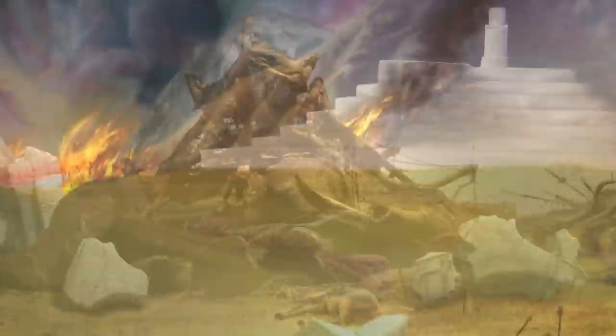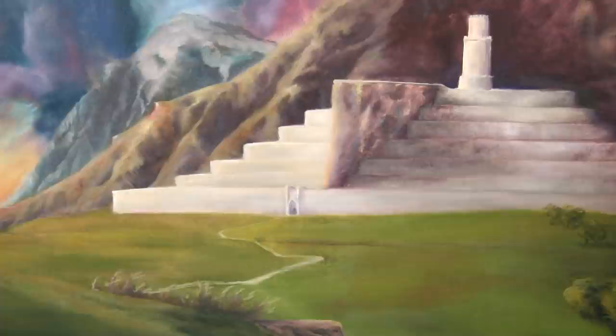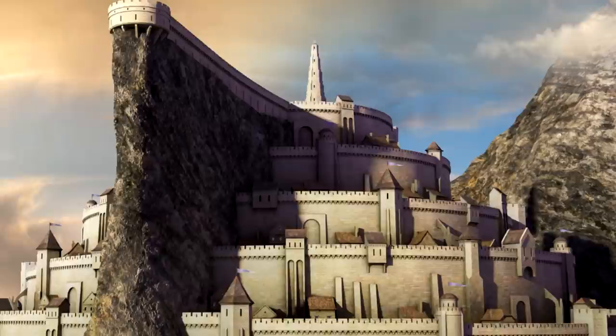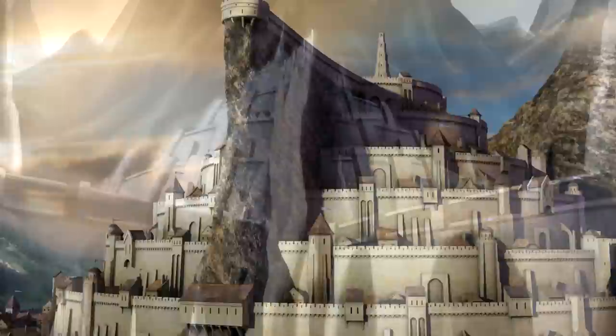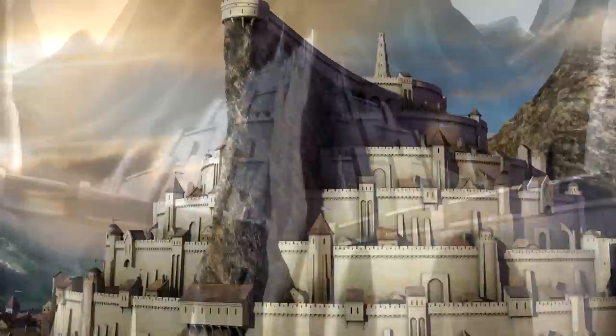Apart from the main gate, there was another technical weak spot in Minas Tirith's defence, though it was quite insignificant and impractical for large armies. At the fifth level, there was a narrow passage that connected the mountain Mindolluin to Minas Tirith, meaning enemies could technically climb up and scale the mountain to breach the upper levels of the city. However, this passage was approximately 500 feet high, and Gondor had built great ramparts to prevent any enemies from doing so.